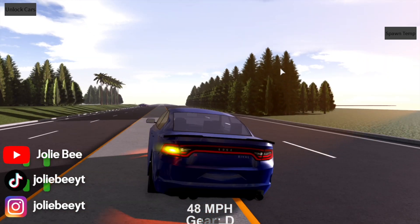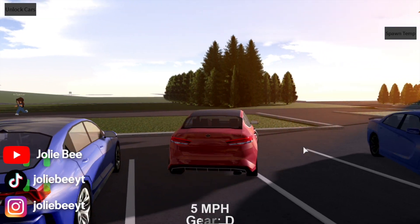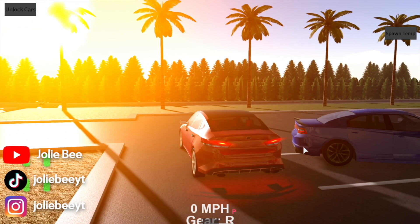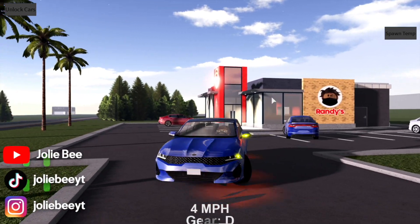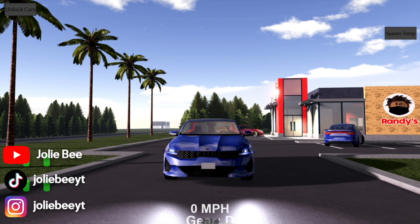It goes over bumps really nice — you can see I'm on the curb. This is a Kia, and here are the blinkers, brake lights, and hazard lights. Next, the Kia — this is what the blinkers look like, hazard lights, and headlights.